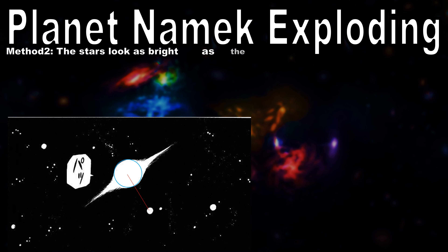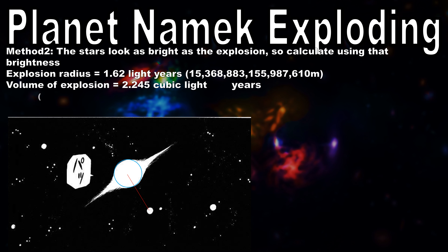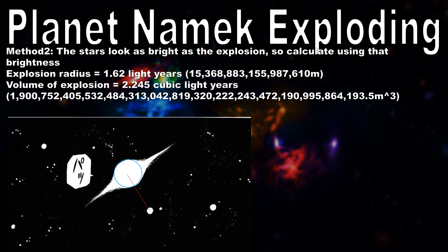Method two: calculating it assuming it has the same brightness as the stars around it, because it's colored as such. Doing so, we first need to work out the volume of the explosion, being 2.245 cubic light years. Cubic light years are a lot bigger than just normal light years, because they are volumetric.